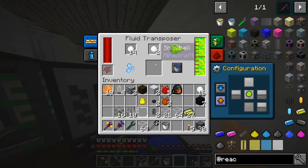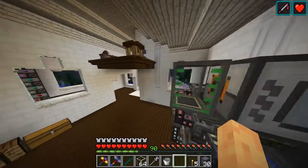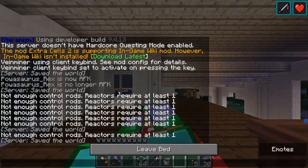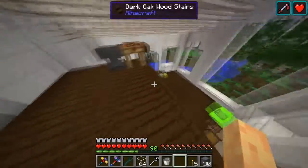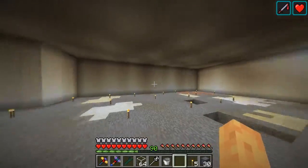This will get us started on some blizz powder as we'll see in a second here. Yeah, there we go — blizz powder. We're going to use that with some redstone in order to create a cryothium dust.